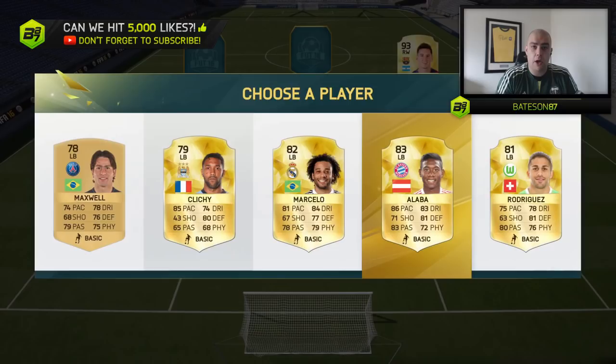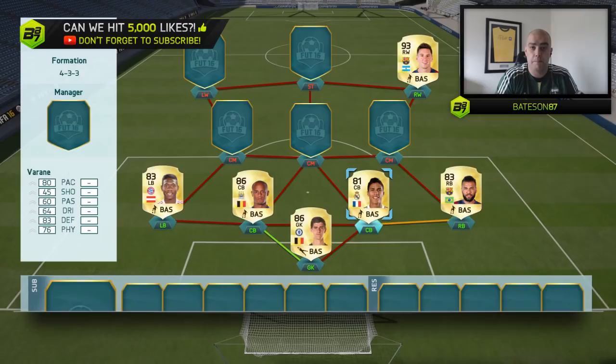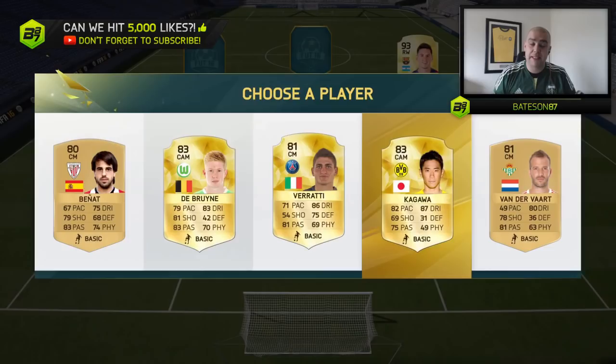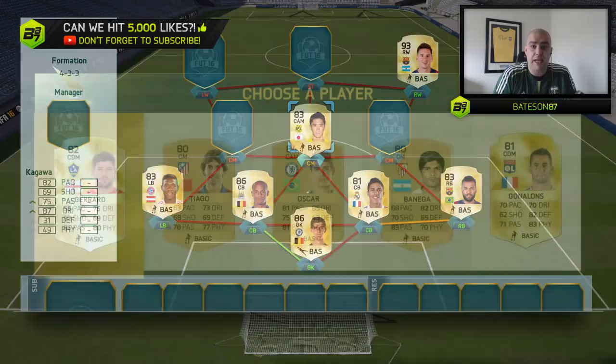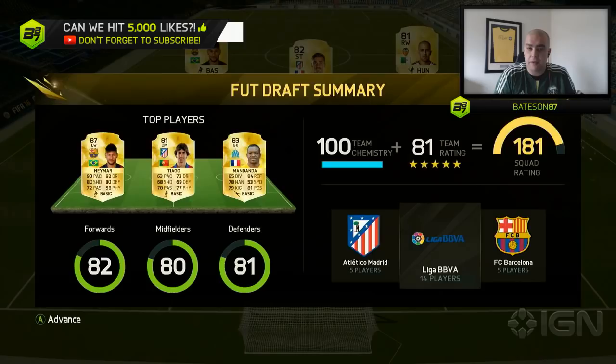You select your captain, then go back to the goalkeeper and work your way up through positions. The goalkeeper could be a bronze, a silver, or a gold - it may not necessarily be from the same league as Messi, and that's what makes FUT Draft so much fun. Interestingly, every time a new Team of the Week comes out, and even Team of the Year, the full back catalogue of all players released in Ultimate Team becomes available - all Man of the Matches, all Team of the Years, all informs - not dependent on the current week.